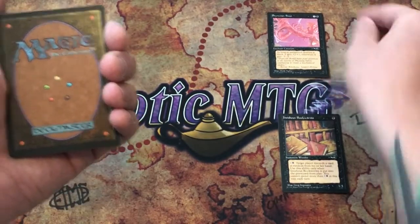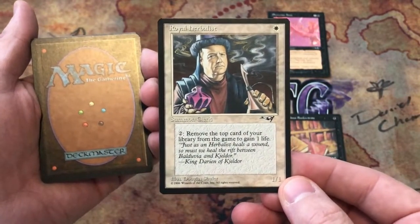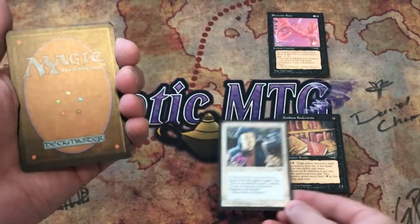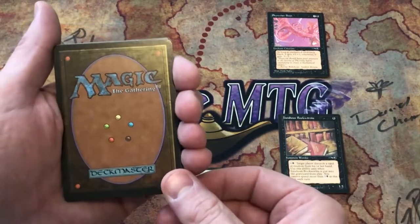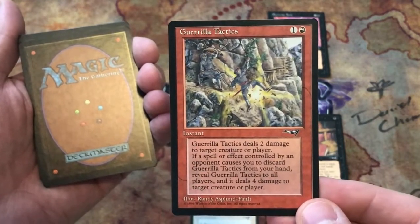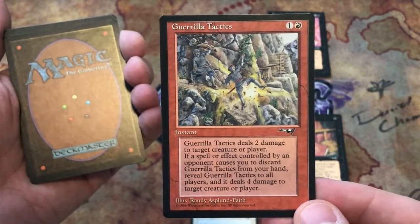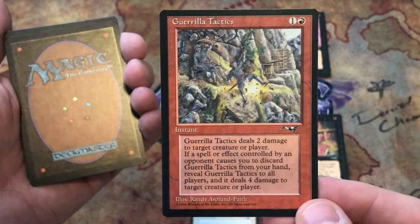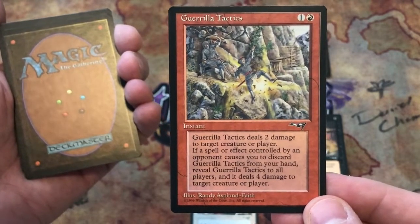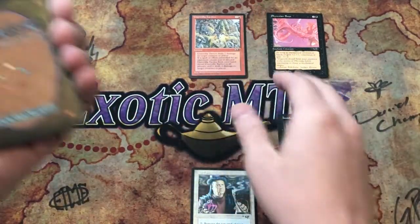Royal Herbalist: one-one for one — pay two, remove the top card of your library from the game to gain one life. Gorilla Tactics — I know there are a couple different arts of this one. It's an instant for one and a red: deals two damage to target creature or player. If a spell or effect controlled by an opponent causes you to discard Gorilla Tactics from your hand, reveal it to all players and it deals four damage to target creature or player.